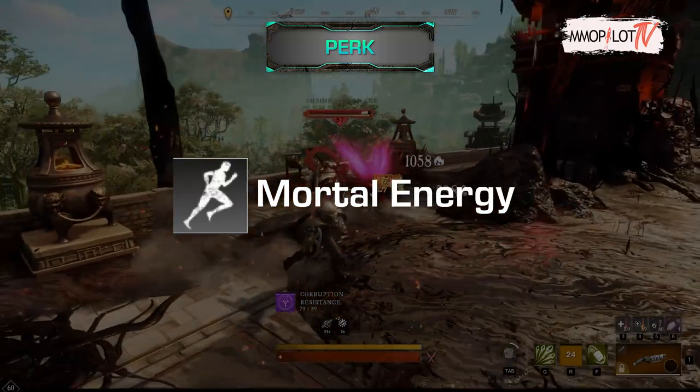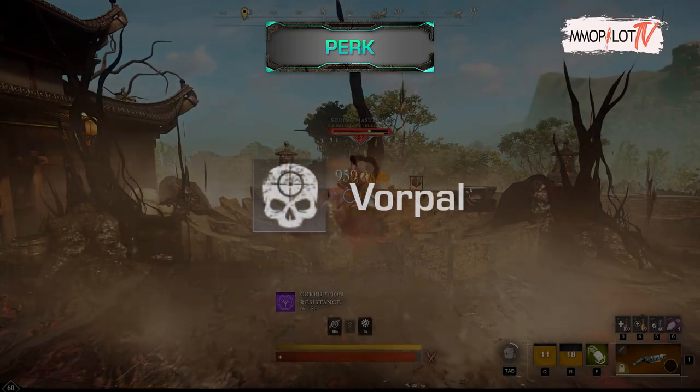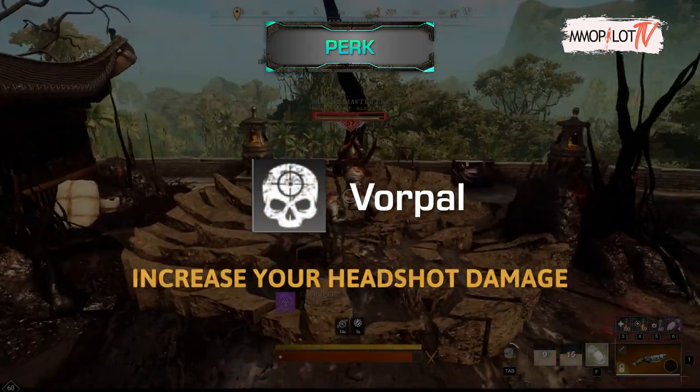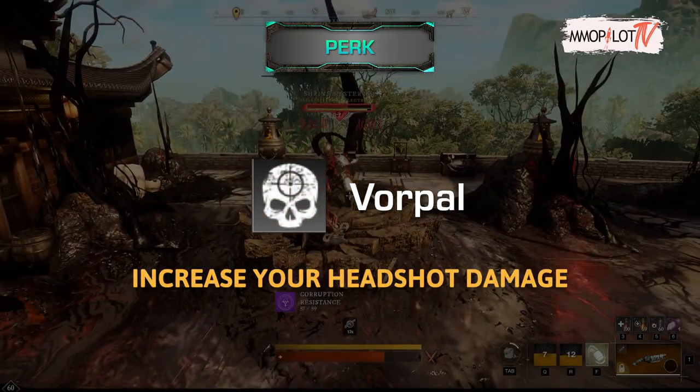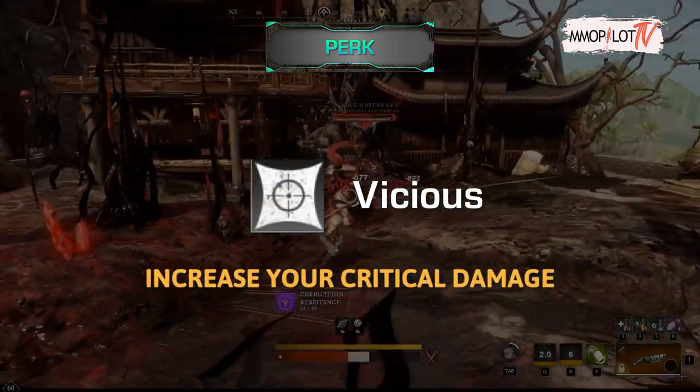First, Mortal Energy — this is useful because when you kill something you will gain stamina. Second, Vorpal — this perk will increase your headshot damage. Third, Vicious — it will increase your critical damage.